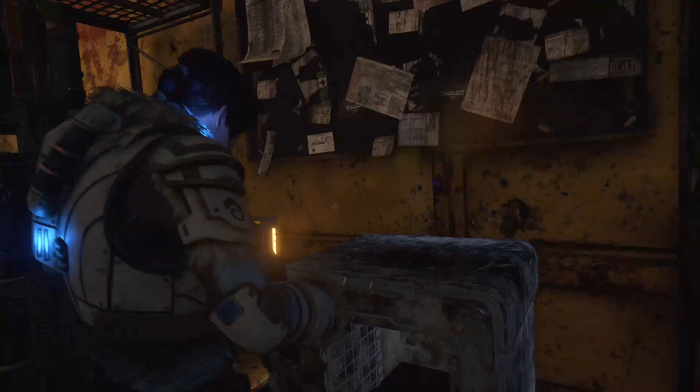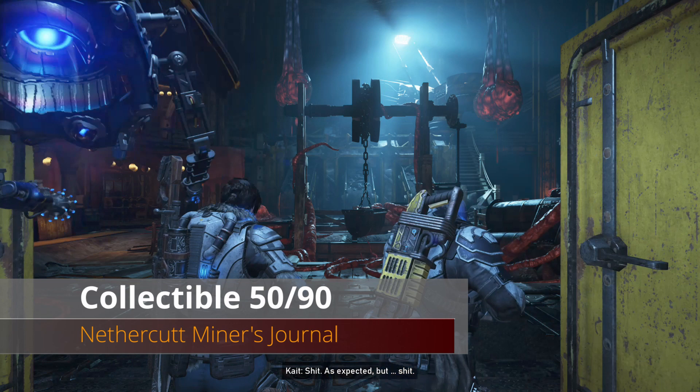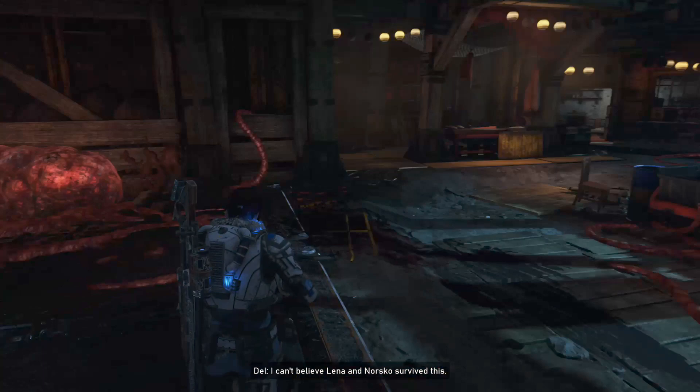Progressing on a little bit, you're going to open these doors and come into this room - a pretty cool little scene. Once you get into this room, turn left and go to the back of the room on the lift and you will find our next collectible.